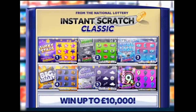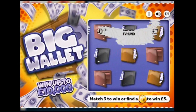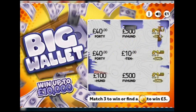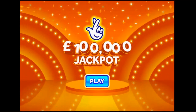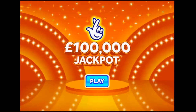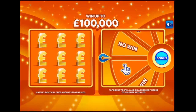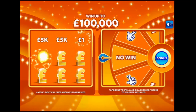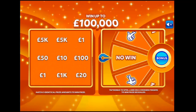Which one to play - Lucky Stars, Cool Cash? Let's play Big Wallet. Oh, got my one pound back! You have won one pound. A hundred thousand pound jackpot. For my last one pound scratch card, let's do the bonus first - be a rebel. No win. And that's it, no win.